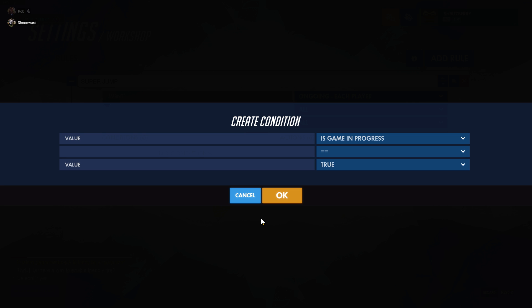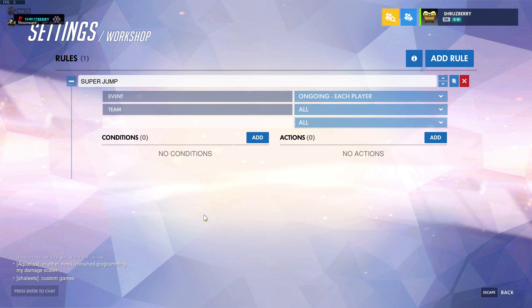To trigger the super jump we want a special key combo — different from just regular jumping. A good idea is hitting crouch and jump at the same time. Keep in mind the only keys you have access to are the keys that exist in Overwatch, so you can't just say 'if a bracket key is hit' — you have to use crouch, primary fire, secondary fire, ability one, things like that that can port over to controllers. We're in the condition statement, so we need to add a condition for when the crouch button and the jump button are hit.